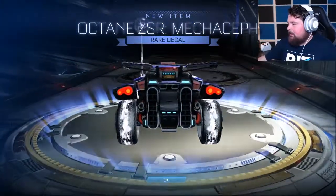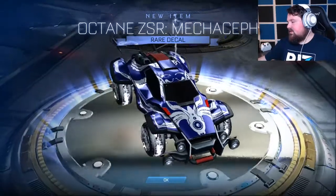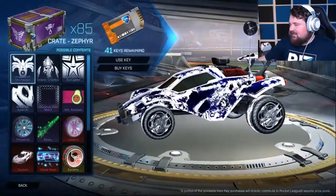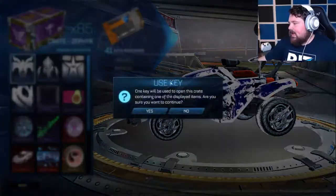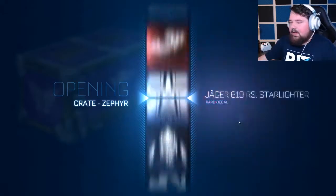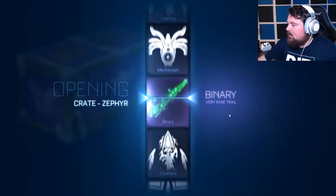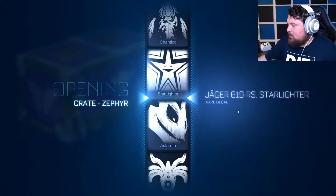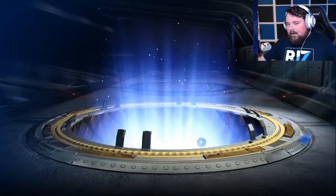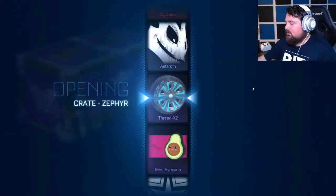Look at it — it's cool, the Mecha Staff design is cool, but the ZSR itself kind of looks like a go-kart. If I get one Black Market I'll just be the happiest person today. I'll be walking around smiling and people will ask why, and I'll say I got a Black Market item — and they'll think I bought something off the black market. Let's see, we've opened about 14 crates if my math is correct.